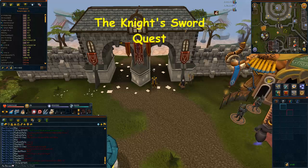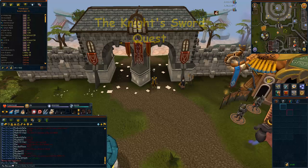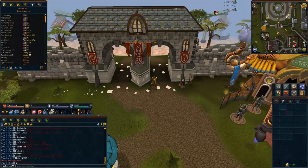Before we start, one of the first things you're going to want to do is complete the quest The Knight's Sword. This will get you to level 29. But if for some reason you can't do it — for example if you are a skiller — you may want to skip this and go to the more expensive methods talked about later in the video.